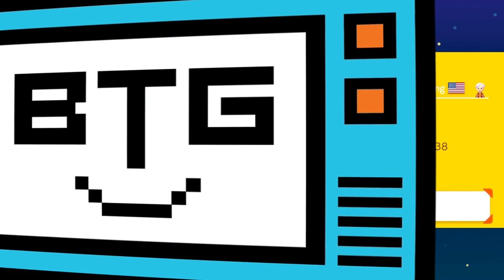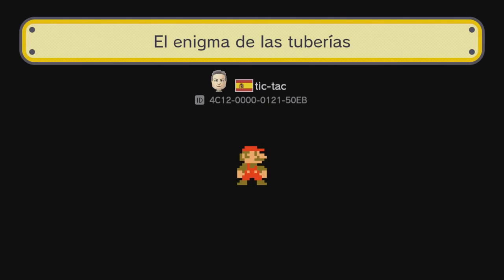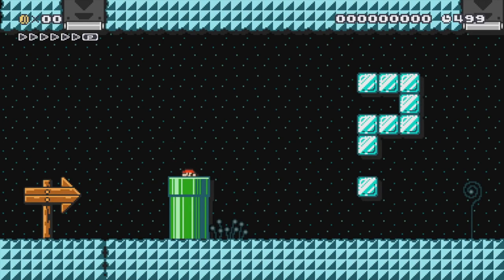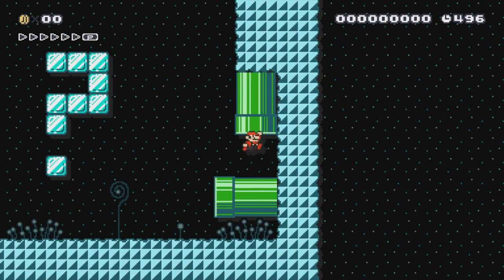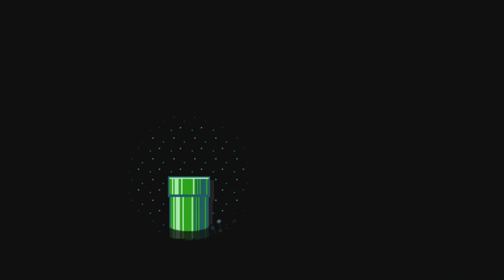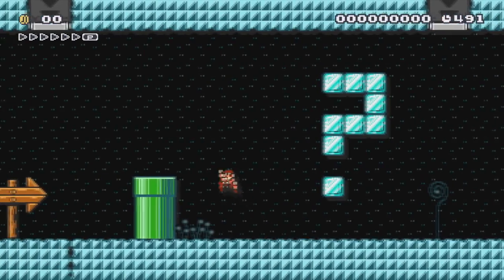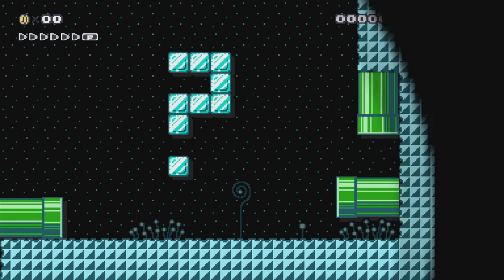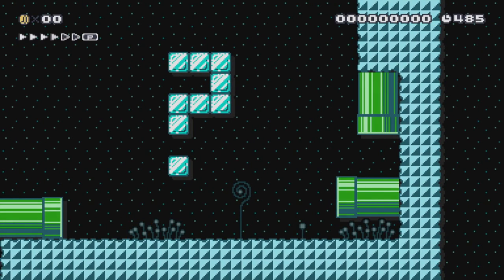Round one goes to Super Mario Maker 1. Okay, 'El Enigma de las Tuberías' — I don't know what that means. Anyone who speaks these languages that I mispronounce, please let us know in the comments. So this is a pipe maze — 'the enigma of the pipes.' You're back to the beginning... what if you go back in that pipe? We're looking for a spiny helmet — oh, there was a clue, I missed the first part of the level.